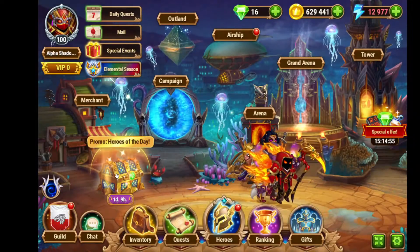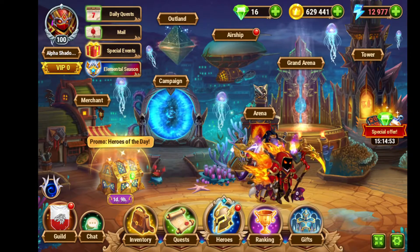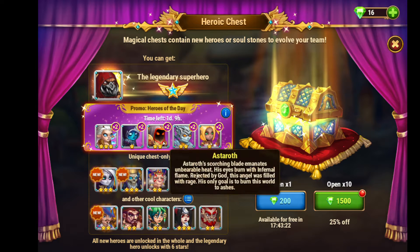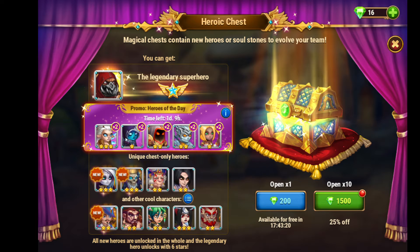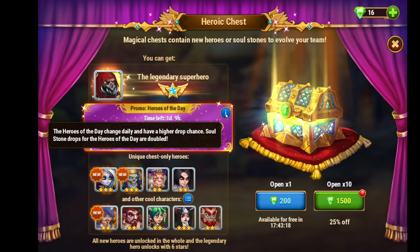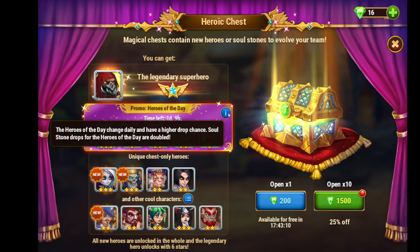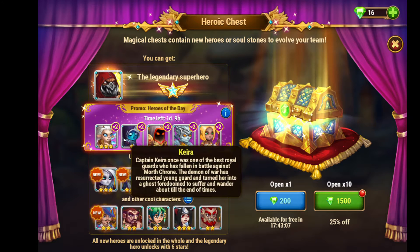Before I get to that, I'm going to talk about the Promo Heroes of the Day small mini-event that has a daily chest we can open for free every day, or for 1500 emeralds. If you click the blue button right here, the Heroes of the Day change daily and have a higher drop chance. Soulstone drops for Heroes of the Day are doubled.